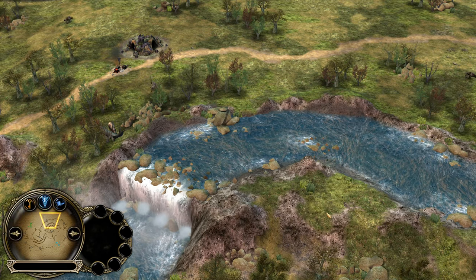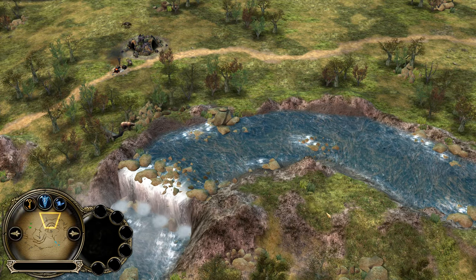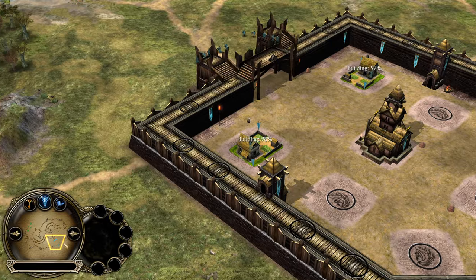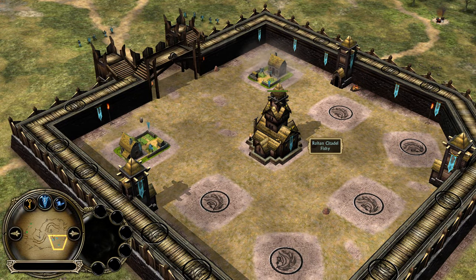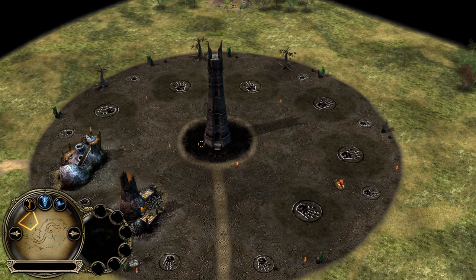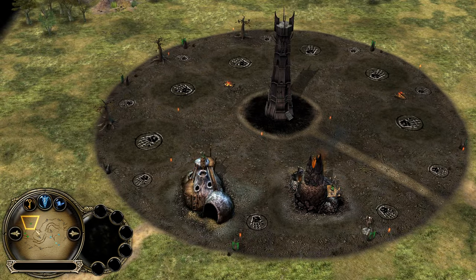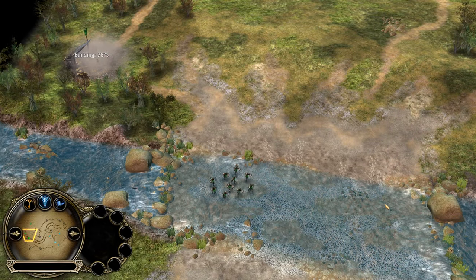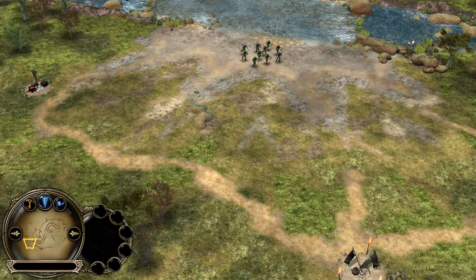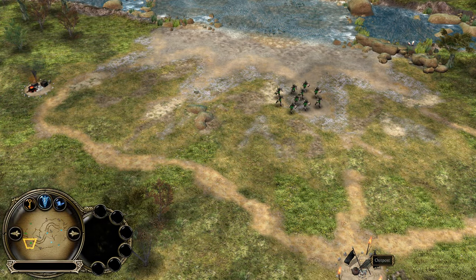Welcome to the map Forza of Aizen in BFME 1 on patch 2.2, once again for a video commentary between good and evil. We have the blue Rohan player Fischi versus the green Isengard player Pistolero. Good against evil, Rohan against Isengard on the map Forza of Aizen. I think it's a pretty good matchup, pretty good map. Let's get it started.